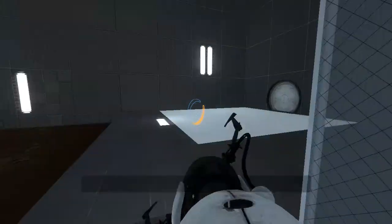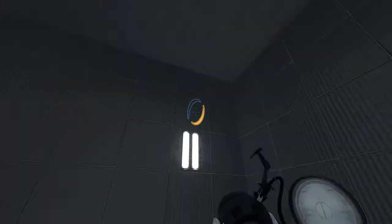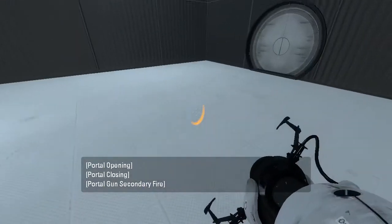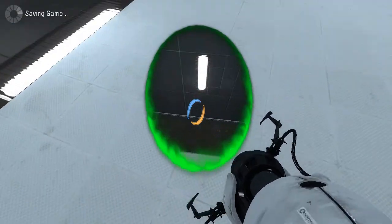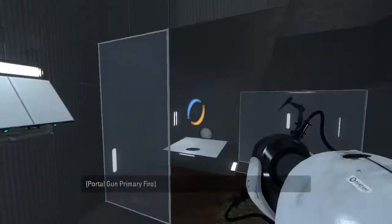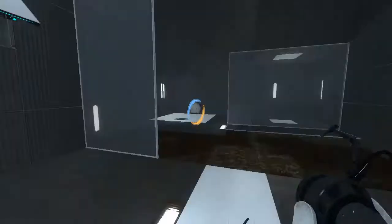So let's figure out what we want to do here. I think I have an idea. I want to have that here. So we've done this, right? Thing is, where do we want to go from here? That looks like it'll send us back.